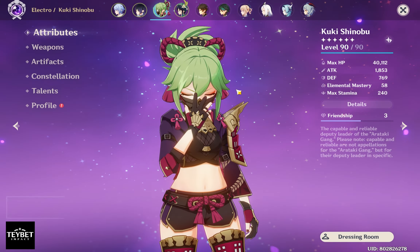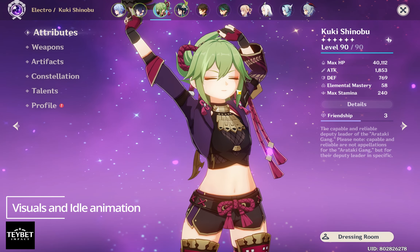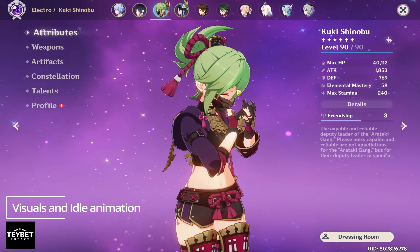Oh my, look at her. So cute, yet mature. Her charm point, you ask? Her ninja mask, of course.